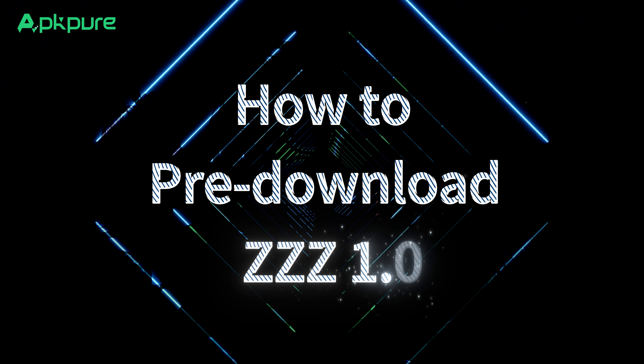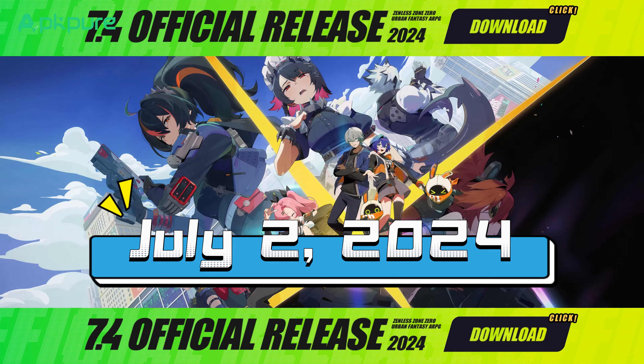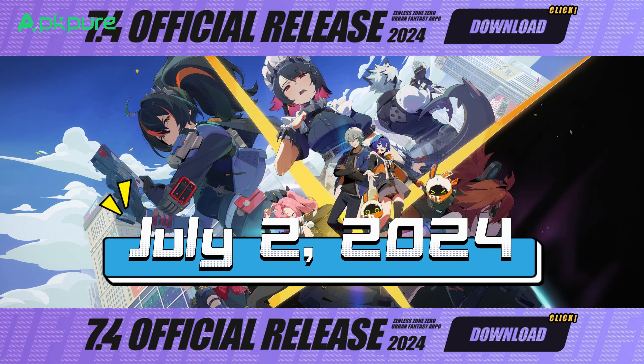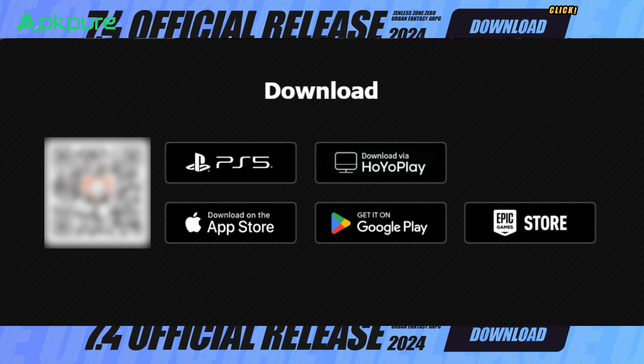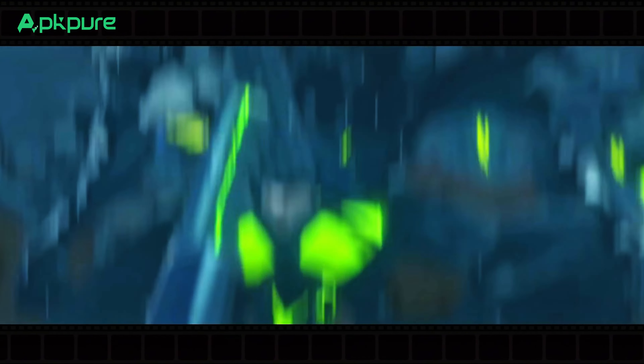How to pre-download Zenless Zone Zero 1.0? Get ready to jump in early — pre-downloads start on July 2nd, 2024 for iOS, Android, PC, and PlayStation 5. Android users can hit up APK Pure or Google to get a head start.